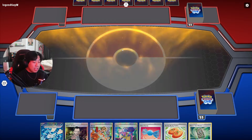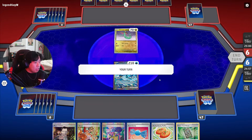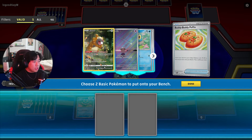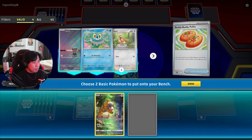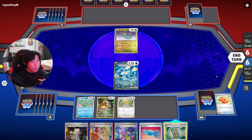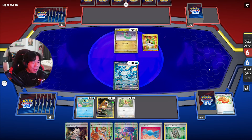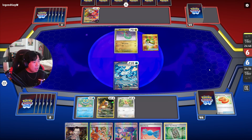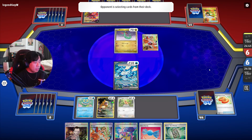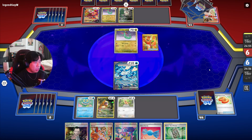From the timestamp you can see we're going against Dragapult. They started with a lonely Dreepy; we started with Wellspring Ogerpon EX and topdeck a Froakie. We get Buddy-Buddy Poffin — we know for sure they can attack — so we get Bidoof and a Pidgey. The smart thing to do is always check your prizes. It looks like they got Arven, which will probably get Buddy-Buddy Poffin, which will get two more Dreepys and maybe a Pidgey.